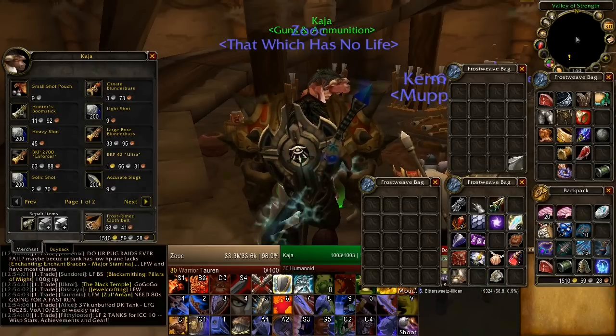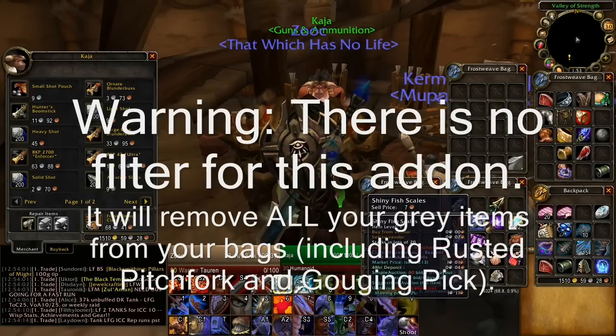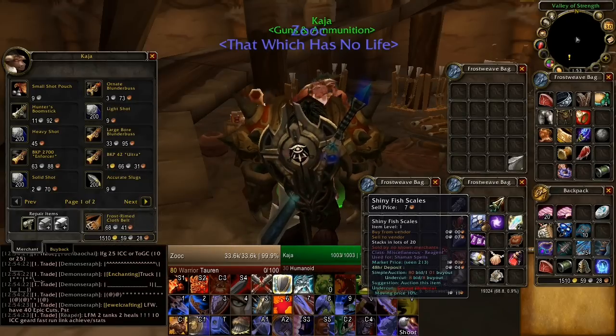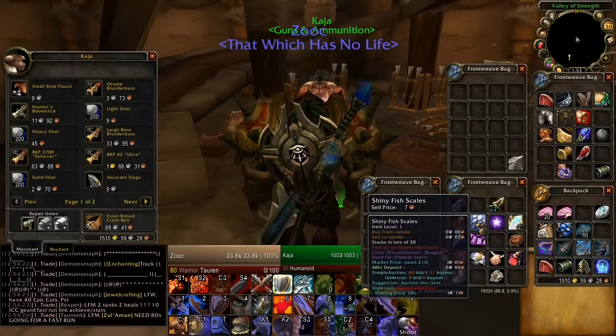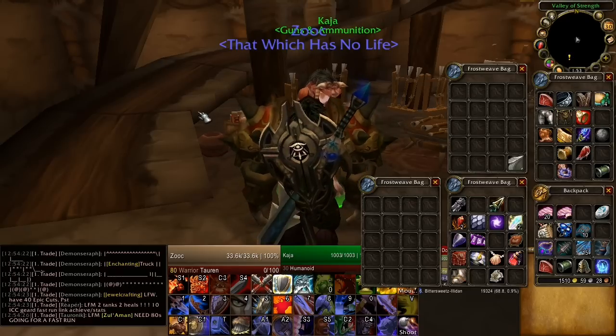So it's a time saver. In the settings you can maybe — I haven't checked it out much — but there should be a way to get rid of the white items like this one, shiny fish scales. But you never know, sometimes those white items can sell well on the auction house, so you've got to be careful with that. But I hope that add-on helps you.